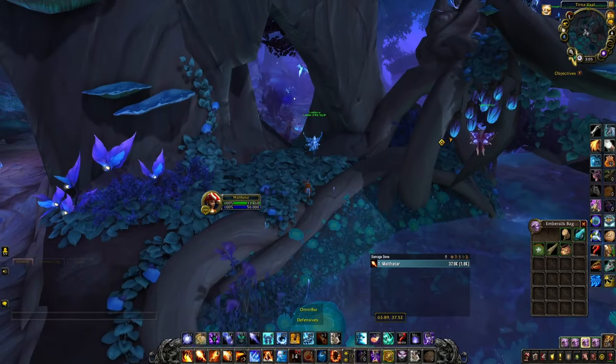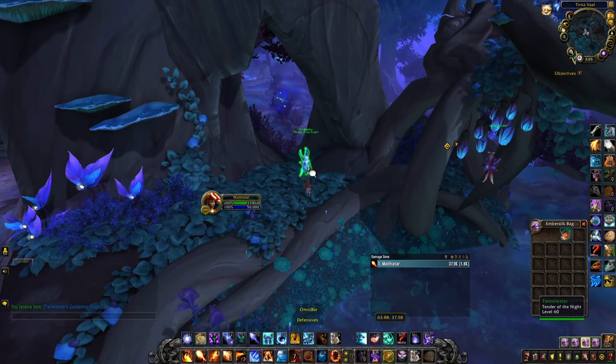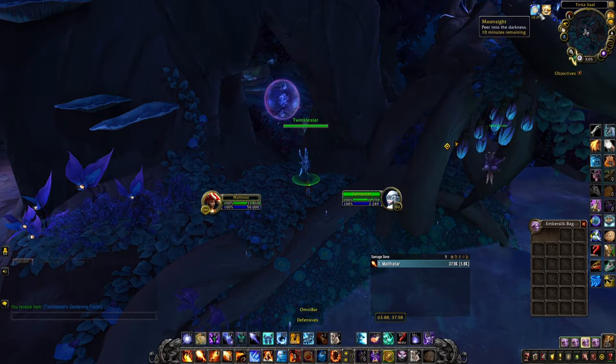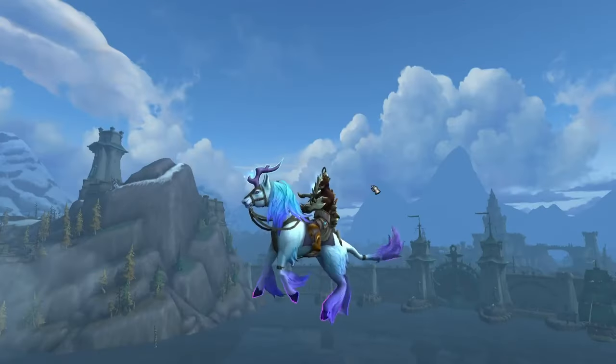Once you've collected all five tools, click on any of them to create Twinkle Star's Gardening Toolkit. Then head back to Twinkle Star — she'll have a dialogue option that grants you a buff called Moonsight. With that buff active, you'll see a Cache of the Moon right behind her, and inside will be the Wild Seed Cradle.